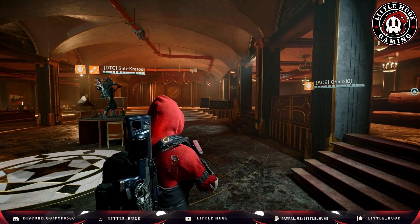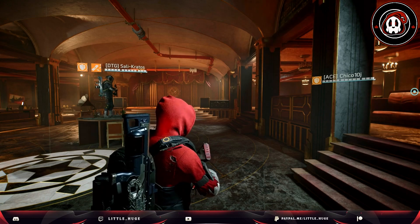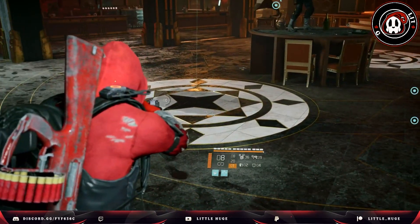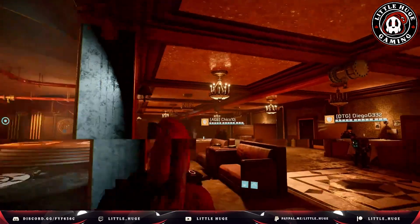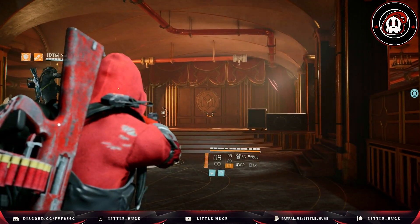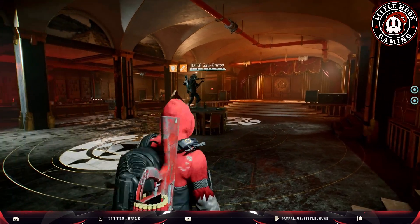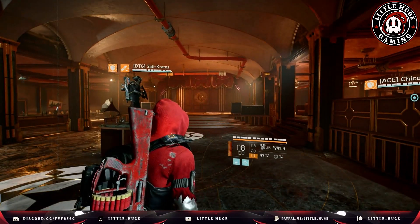We're going to talk about the third encounter, or second boss — the axe guy here in the incursion. This room is kind of interesting. You've got a whole bunch of shapes or symbols on the ground throughout, and each one of them has a sprinkler system over top of them. The boss is going to come through this wall once somebody goes close to it, and then we have to run the boss around, get him into these symbols, shower him, and do lots of damage to him. That's the goal.